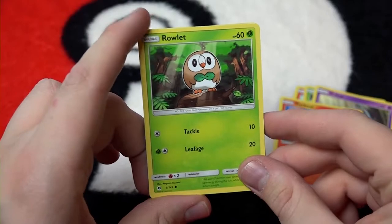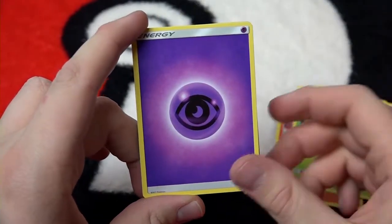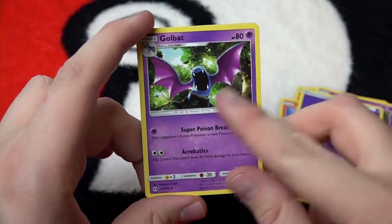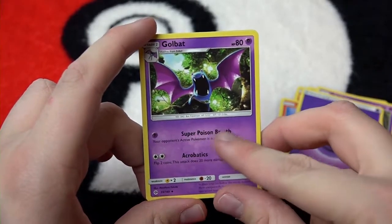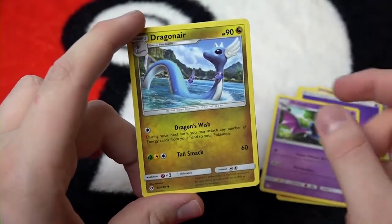Here's Rowlet — look at this paper Mario. Psychic type energy, followed up by Golbat. Look at him — we got Zubat and we got the evolved form. Golbat, very cool. Super Poison Breath, because normal Poison Breath just wasn't good enough.